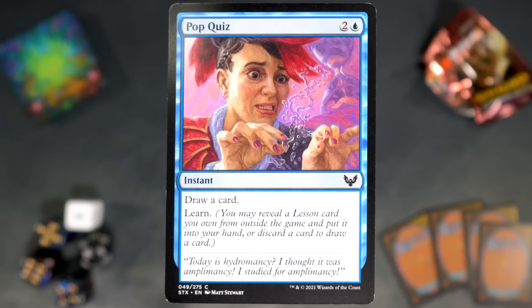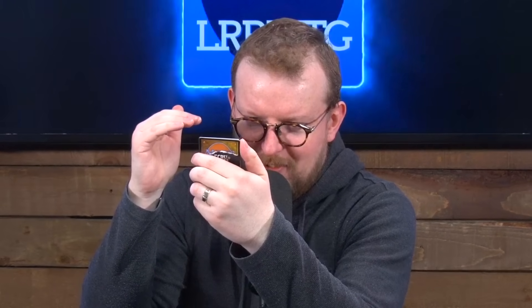Next up, Pop Quiz — I'm sorry, Pop Quiz. It's two and a blue for an instant. Draw a card, and then just learn. Simply reveal a lesson card you own from outside the game and put it into your hand, or discard a card to draw a card. I love Pop Quiz. My favorite draft archetype in this format is big stupid Temur stuff, and that involves going to your lesson board — your learn board, the school board — to get lessons there. So having a card that's instant, triggers Magecraft, draws a card, and lets you learn: it's really draw two cards if you're using it correctly. Pop Quiz is great.